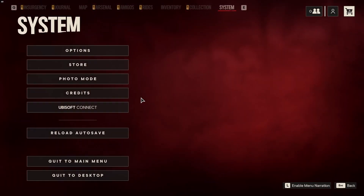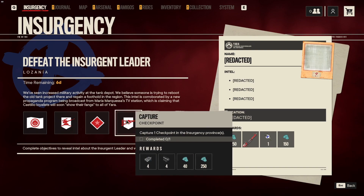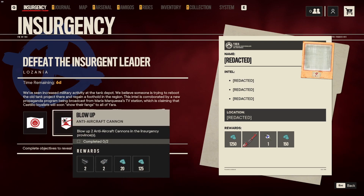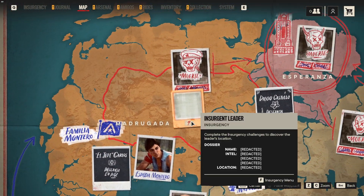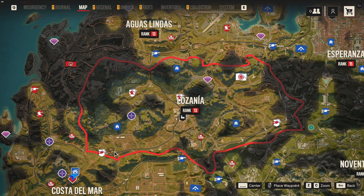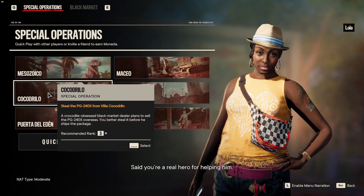First let's take a look at the insurgency. We have to take back one checkpoint, do the Cocodrillo special operation for Lola, blow up two anti-aircraft cannons, and take back one FND base. All these locations can be found on this part of the map — here's your checkpoint, here are two anti-aircraft cannons, here is your FND base, and this right here is the special operation you have to do.